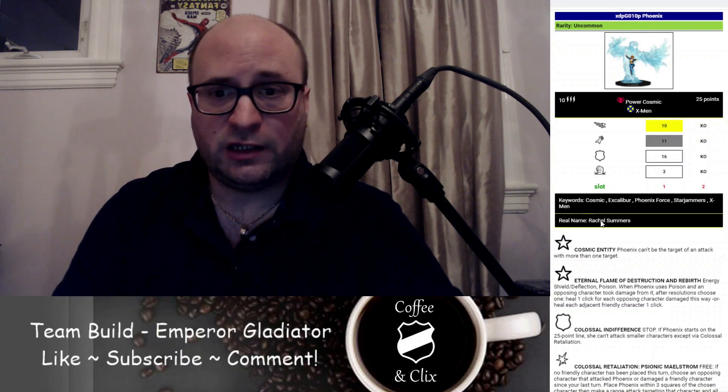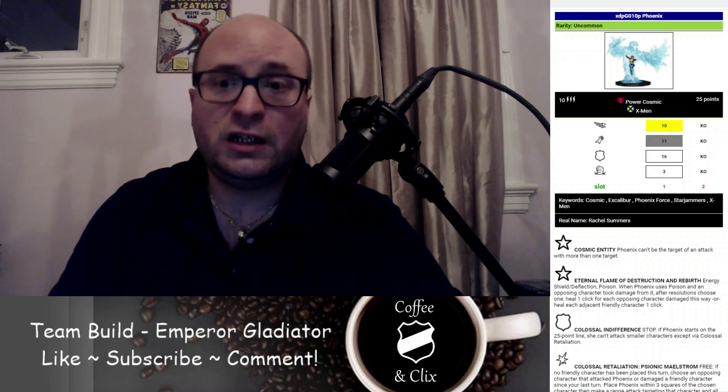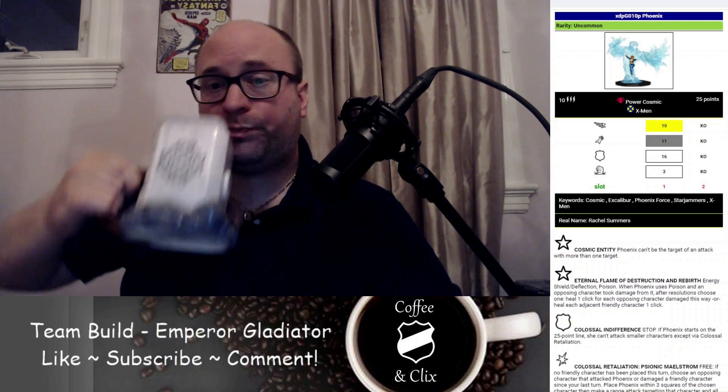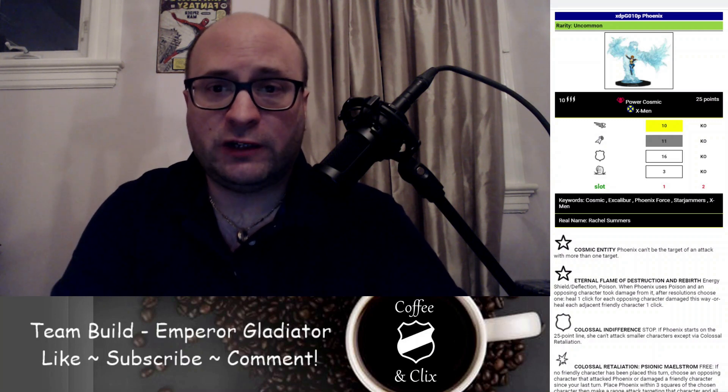Those are our 5 main characters: Emperor Gladiator, Captain Marvel, Molecule Man, High Evolutionary, and Phoenix. That's a plus-5 Cosmic theme. That's 280 points — we have 20 points left for equipment.